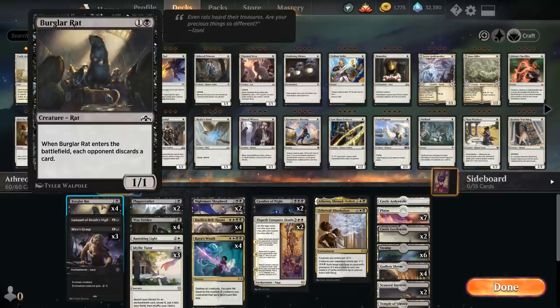At two mana we've got the full playset of Burglar Rat — a 1/1 that when it enters the battlefield forces each opponent to discard a card. It's a nice creature with a cool ETB ability we wouldn't mind triggering again later in the game once we sacrifice it and get it back with Athreos. It also provides cheap sacrifice fodder for our various sacrifice effects.